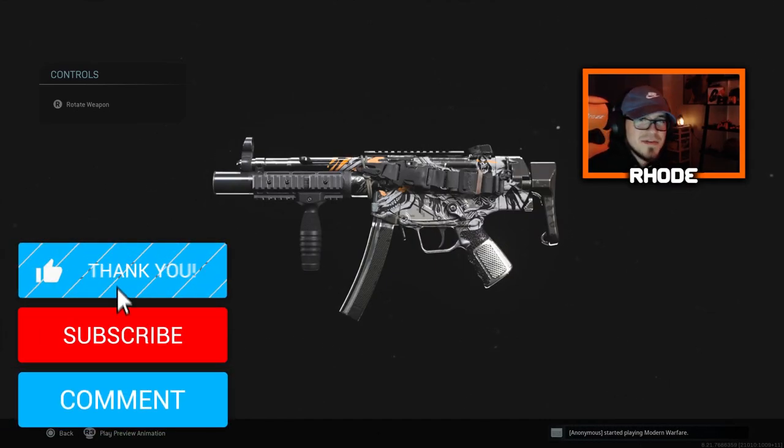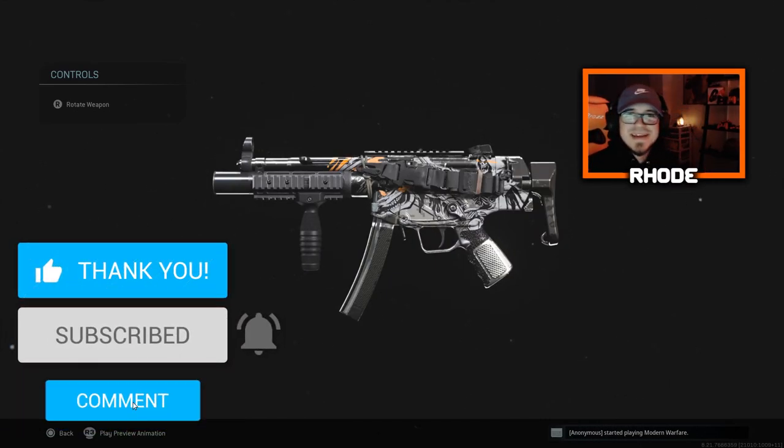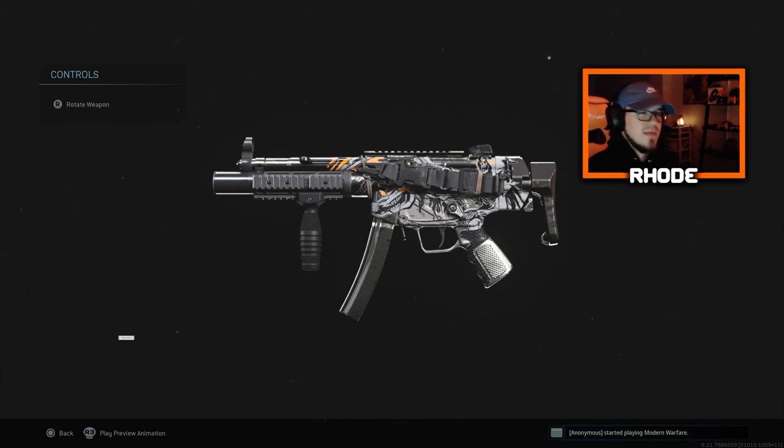Yo YouTube, what up guys, back with another video. Hopefully everybody's having an amazing day or night — let me know what your favorite weapon is that you're using in Season 4 right now. What do you think the meta is? I still think the MP5 is definitely up there, along with the Grau, obviously the M4, and now the Galil, or the CR56 AMAX if you want to call it that.